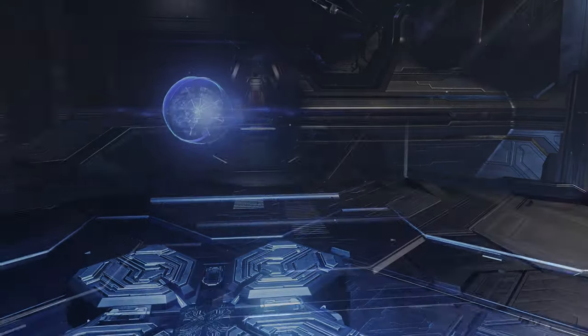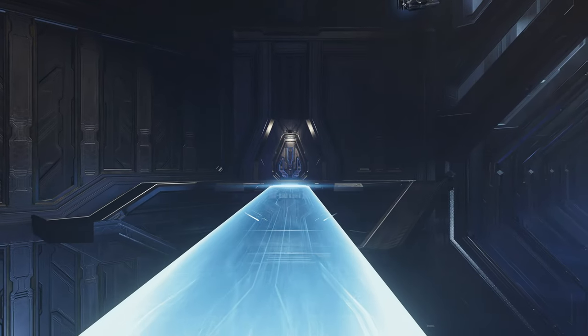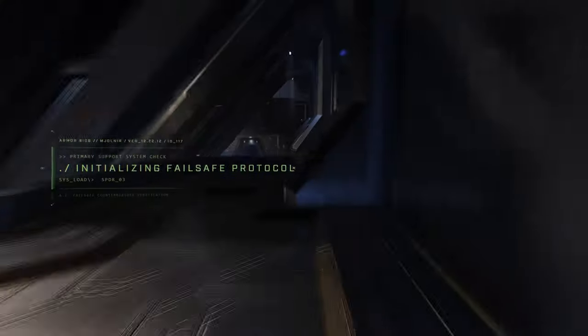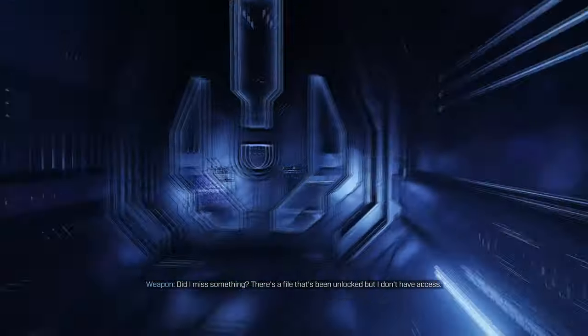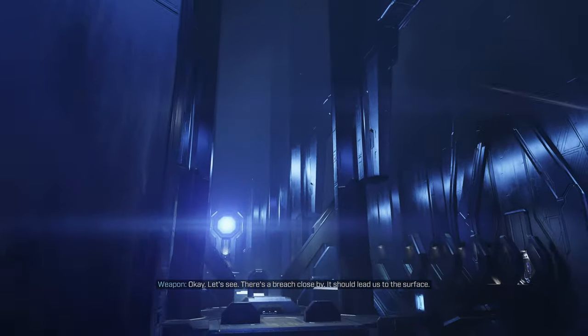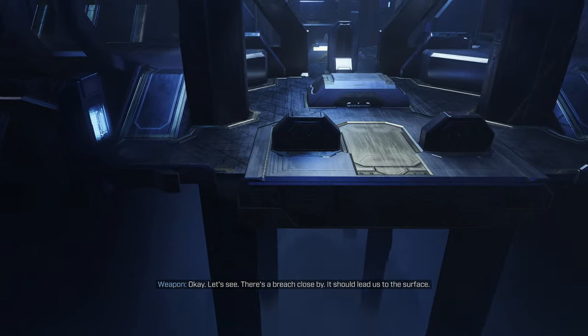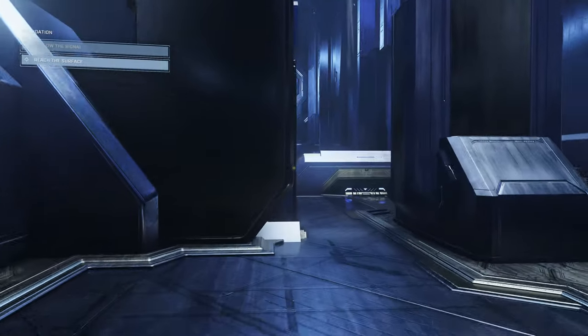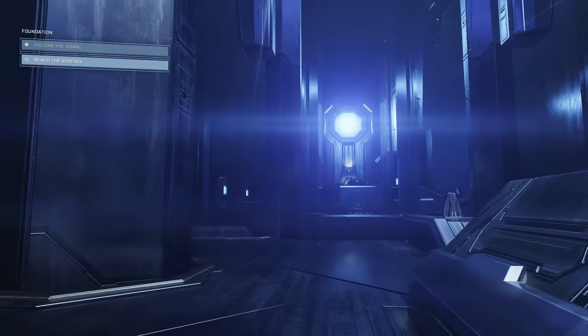Walk up to the pedestal and hit the action button — there will be a cut scene here. A light bridge will activate in front of you as you come out of the cut scene, so just travel across it. We'll go through a couple hallways and rooms and get to a room that has a big blue beam of light going across the top. You typically get through this room by placing the weapon in a couple of pedestals, which activates bridges but also spawns an enemy.